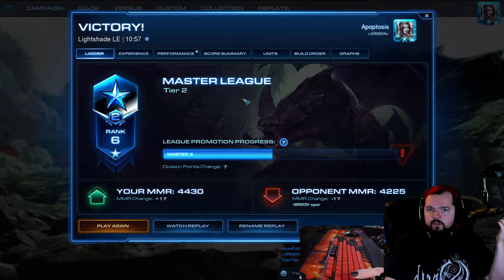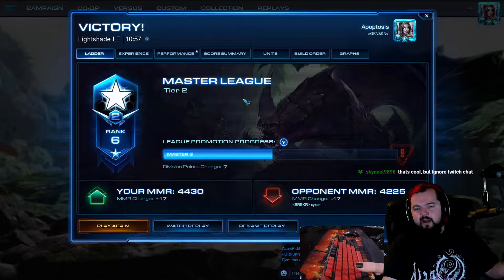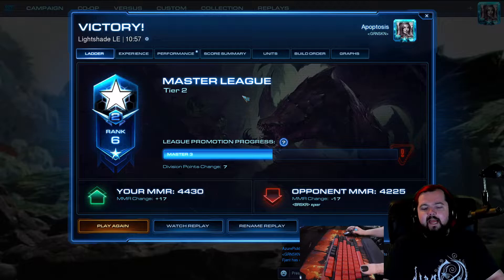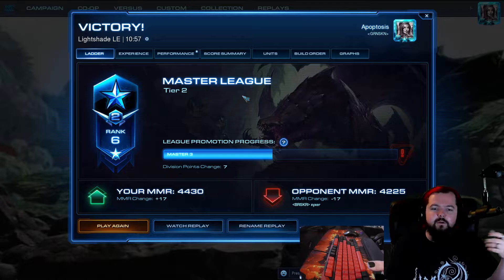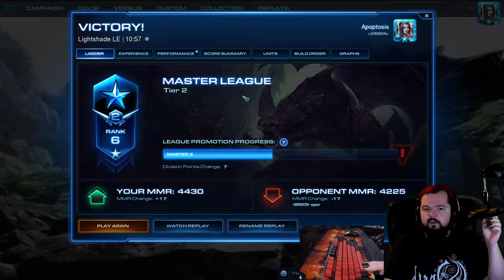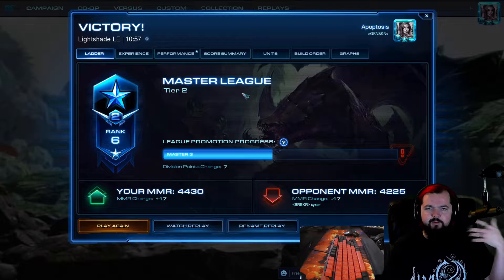We hit 200 subscriptions, and I said the goal for that was to make the three Roach Guide. The three Roaches, if you're not familiar with it, is the way that I play versus Terran. You start with a very early spawning pool, make three Roaches, then put on constant pressure and harassment. You eventually tech switch into Mutas or something else. You basically keep the Terran on the back foot for the whole game, and your killer move is pushing across the map with a 1-1 Roach Ravager timing. The crisper and faster you can get to that, the more success you're going to have.